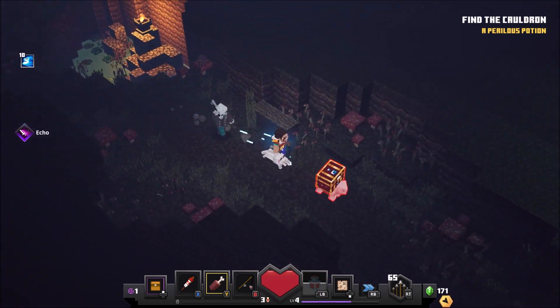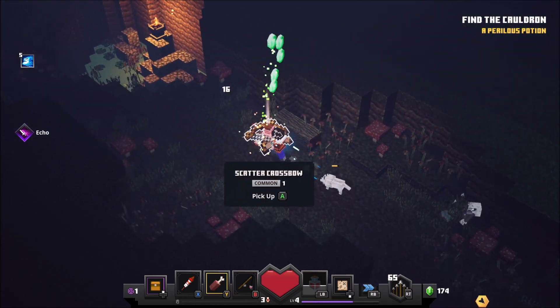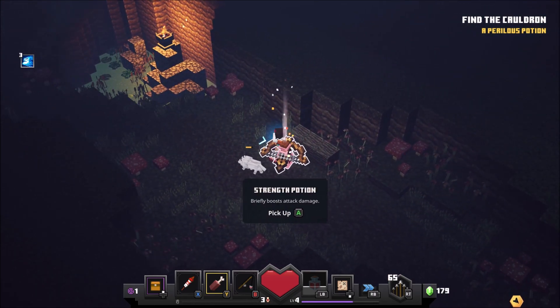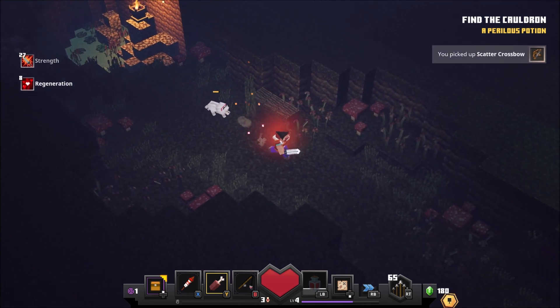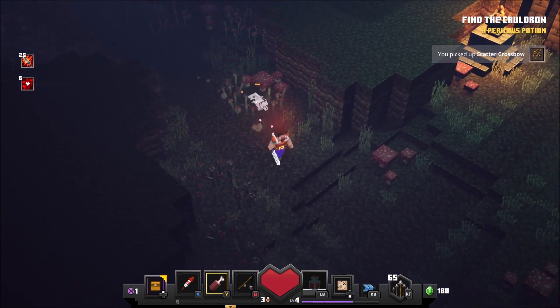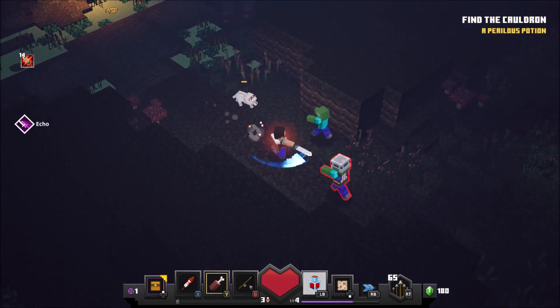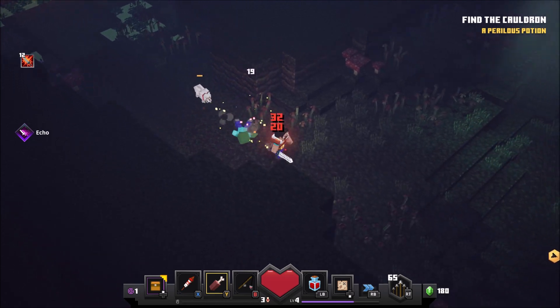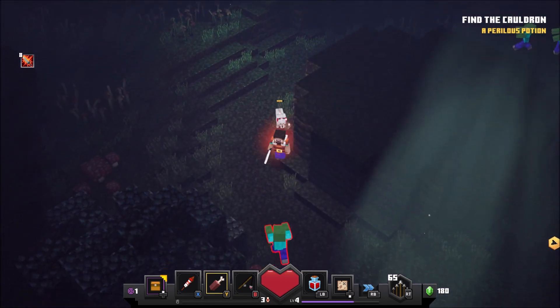Oh, it's a pig! Come back, don't run from me. What have we got here? A scattered crossbow. I'm going to hold the crossbows back for now, because we still don't have a huge amount of arrows. We're still looking for the cauldrons. Oh, I'm loving that lighting effect — that's nice.